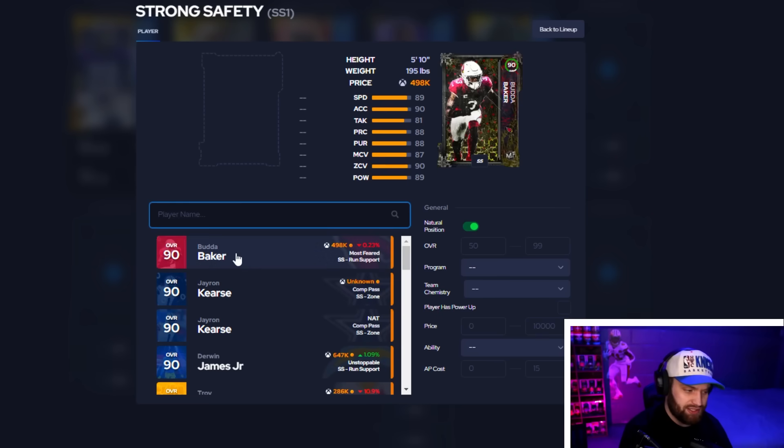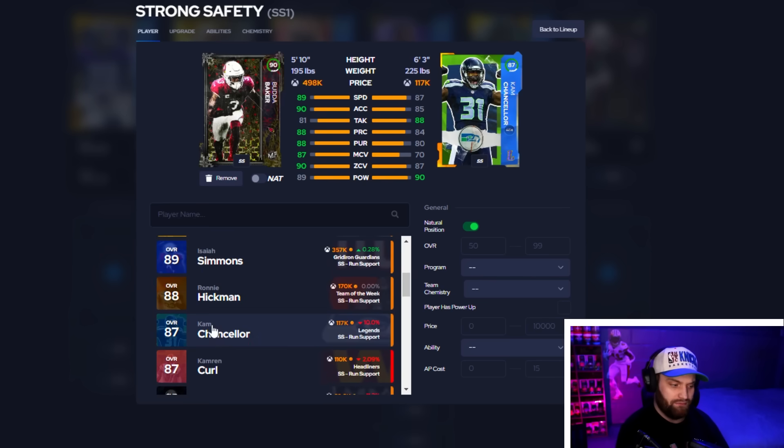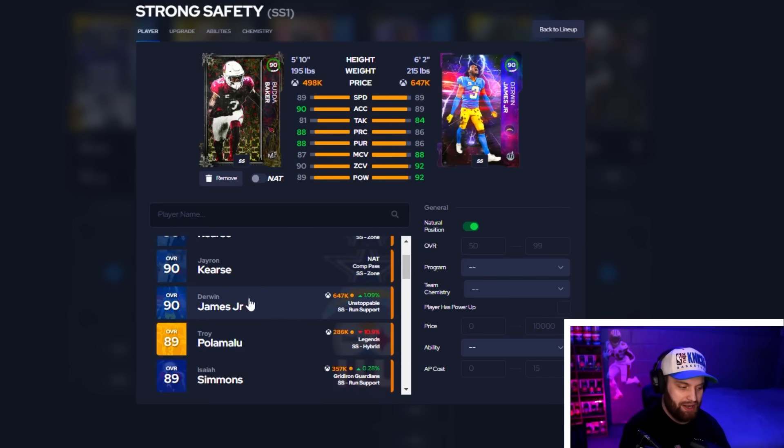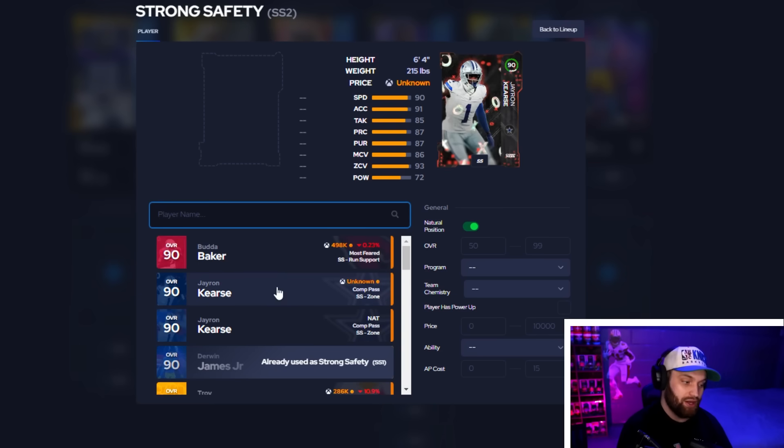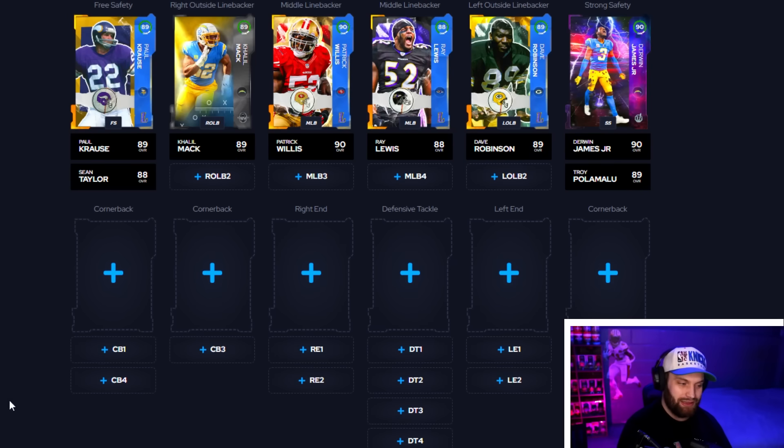For strong safeties I'm giving two options. Budda Baker is good but not top tier unless you're on a Most Feared theme team. He and Troy Polamalu are almost the exact same card when you compare them. Derwin James is definitely number one but he's not obtainable yet. Between the available options, I'm leaning Troy Polamalu — both have 90 man and 90 zone, and that coverage versatility is a little more valuable. If you're running a Most Feared theme team, obviously get Budda.